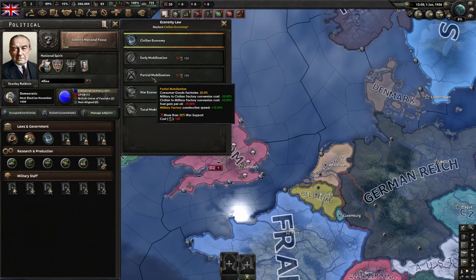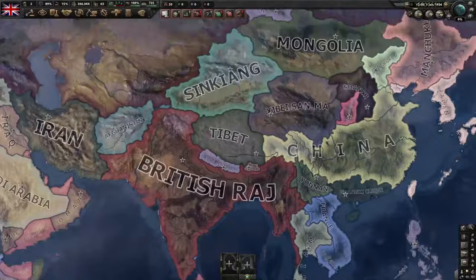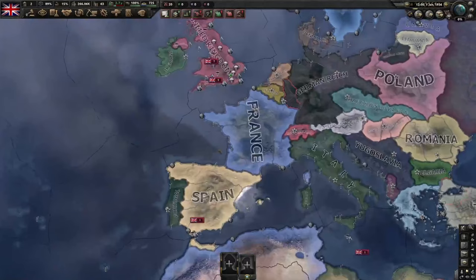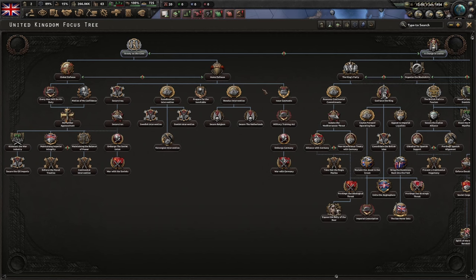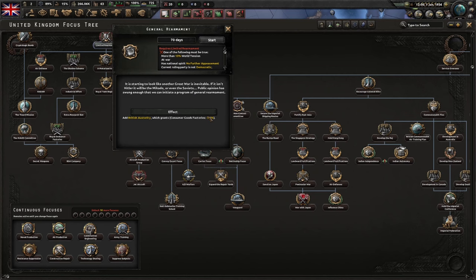The first thing we want to focus on is getting to partial mobilization. To do that, we need to get 25% war support — we start off with only 15%. We're going to get this by sending attaches first to Spain, and then later to China once their war starts. When you send an attache, you get 5% war support. To help get over that 25% threshold, we're also going to go down the home defense path, which gives us a little bit, and then the issue gas masks focus, which is locked behind a world tension limit. We also want to get the military training act — that's going to help give us a bit more manpower.